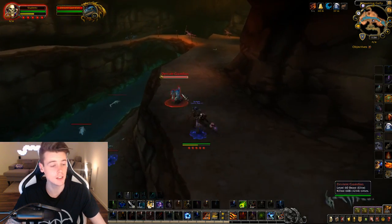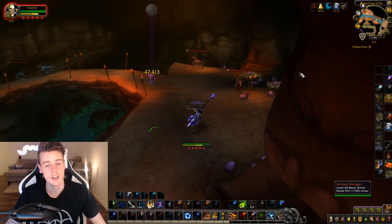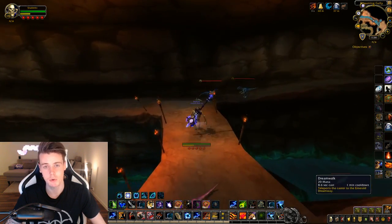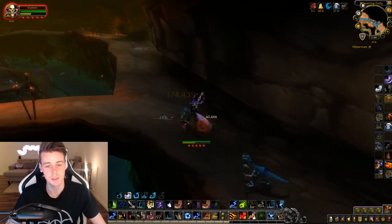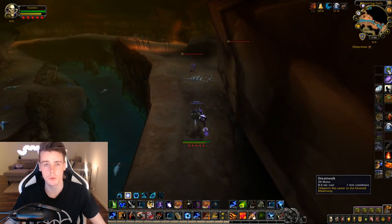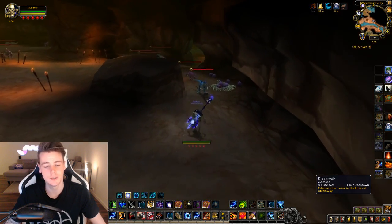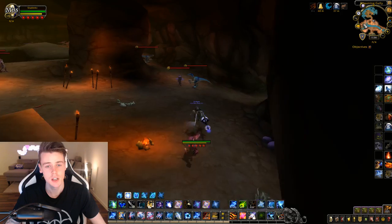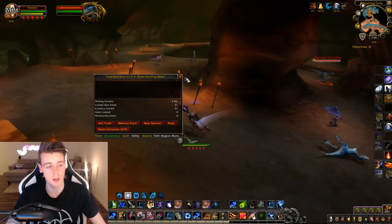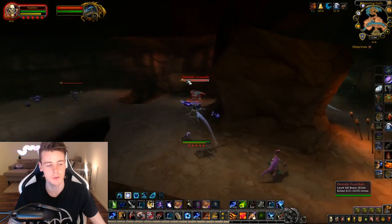In my opinion, the best way to reset after finishing a run is to play a class with a class port, such as the Monk or the Druid. You simply use Dreamwalk, and once you've used it you wait a minute for the cooldown. While you're in the Emerald Dreamway you can vendor your trash items. Really important: reset the instance before you port back, because that way you'll spawn inside the instance with every mob up.